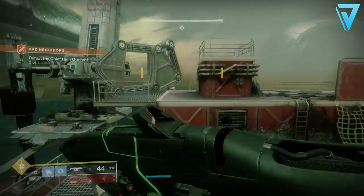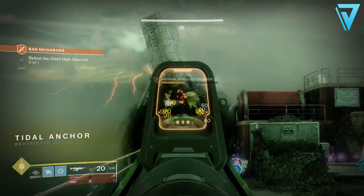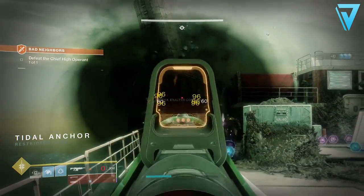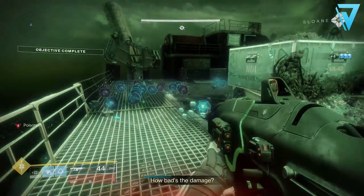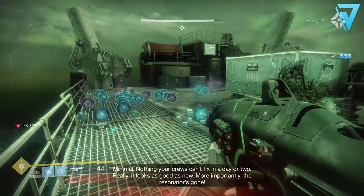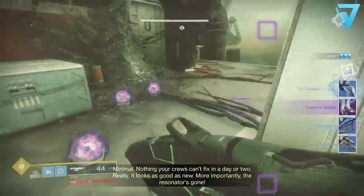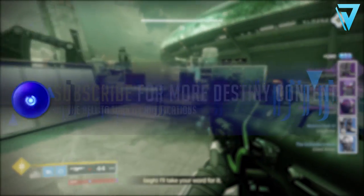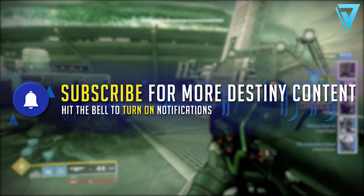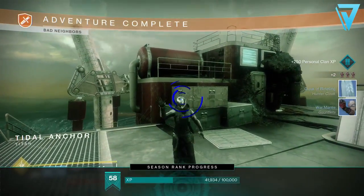What is up guys, Jarv here back today jumping into Destiny 2. In our video today we're taking a look at a sweet prime engram and exotic engram farm over on Titan. The flashpoint is on Titan this week, so if you want some easy powerful rewards then this is the video for you. If you enjoyed the video be sure to leave a rating down below, and if you're new around here be sure to hit subscribe. Without further delay, let's jump into the video.